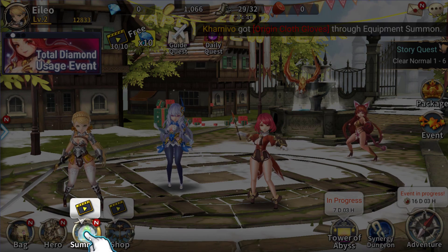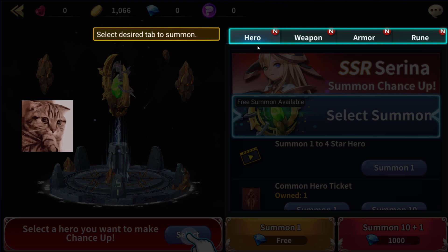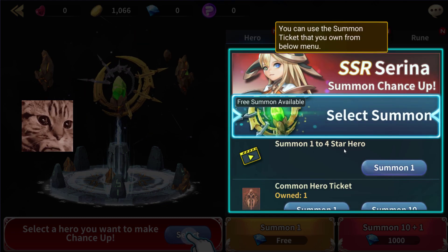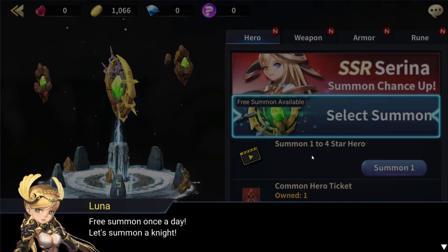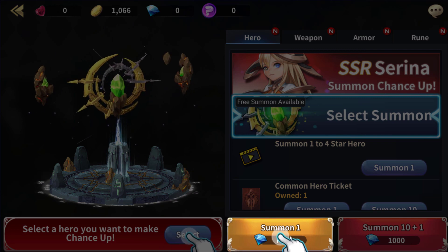Alright so we finally have some summon action here. There's weapons, heroes, armor, and rune. Free summon once a day — pretty classic here. There's SSR Serena with a summon chance up. Let's see what we get even though it's obviously going to be scripted — that's how that stuff works.